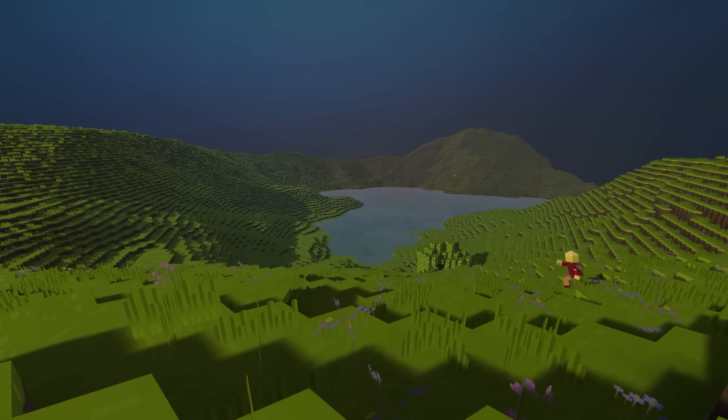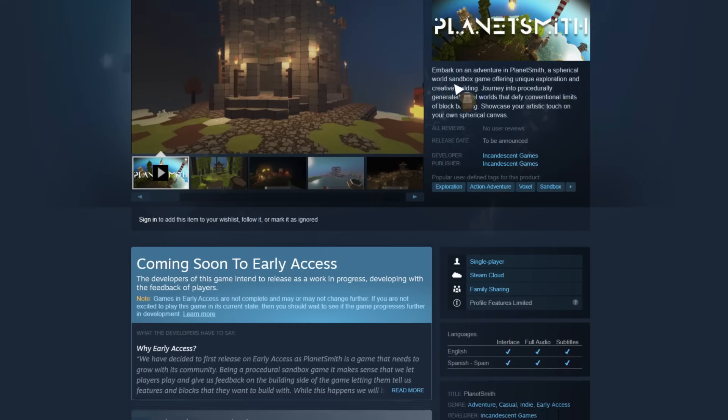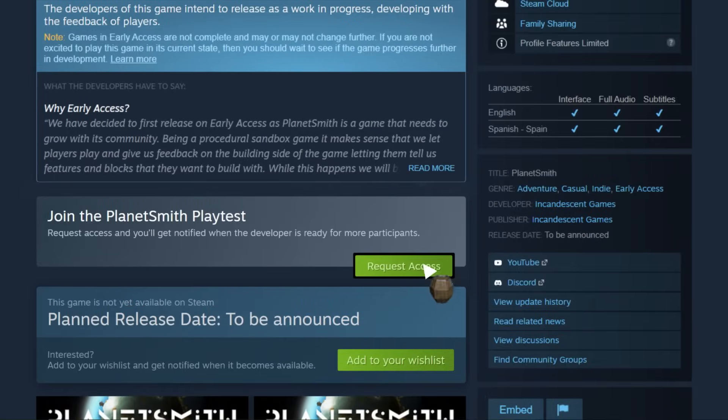AI is one of the big ticket features Planetsmith is missing and something that must be working before our next playtest. If you want to join the first survival playtest make sure you head to our Steam page to sign up, and don't forget to add Planetsmith to your Steam wishlist while you are there.